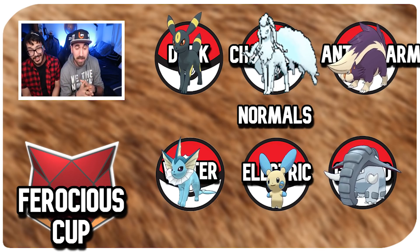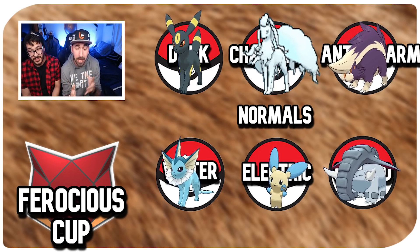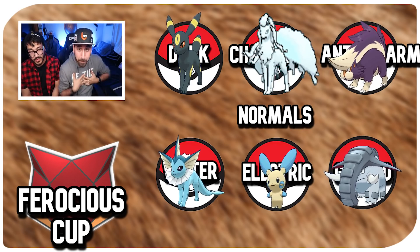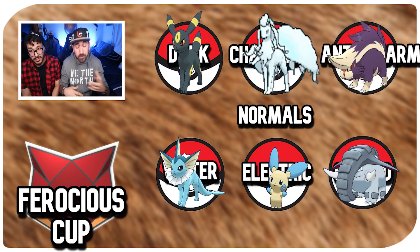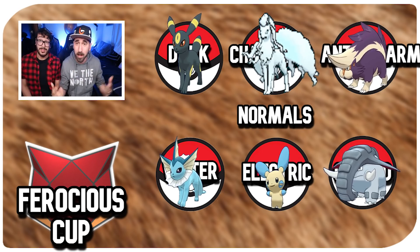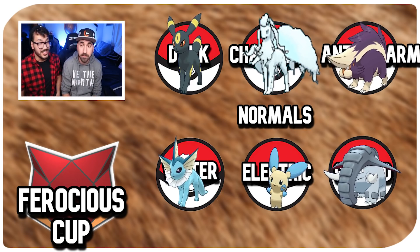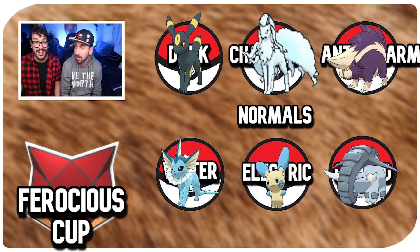We cracked the code on the Ferocious Cup and laid out exactly what your team should look like. If you don't like the specific Pokémon I picked, you can replace them. Don't have Last Resort Umbreon? Use Alolan Raticate. You can swap in whatever fits your resources — just don't run six Girafarig and expect to not get disqualified.